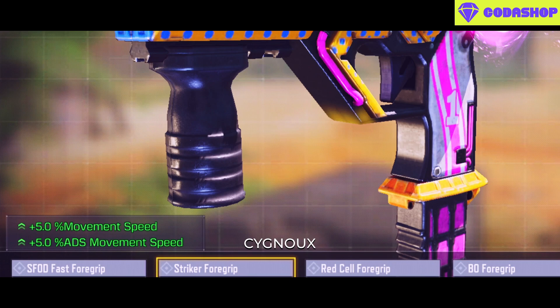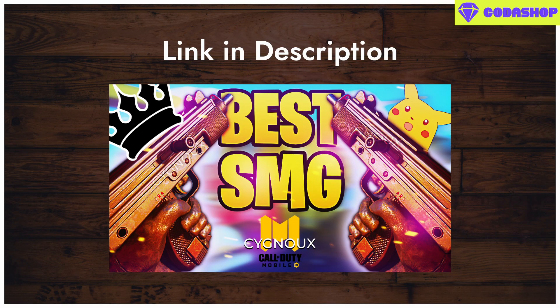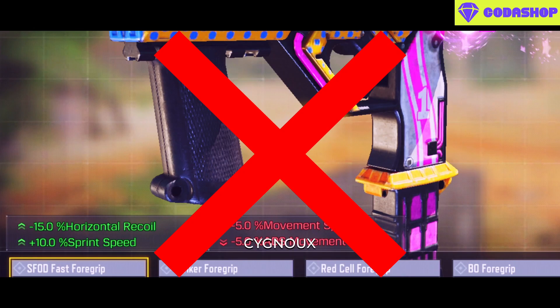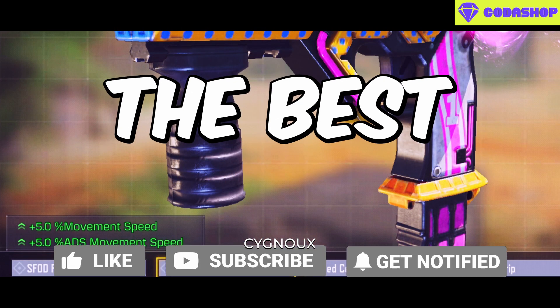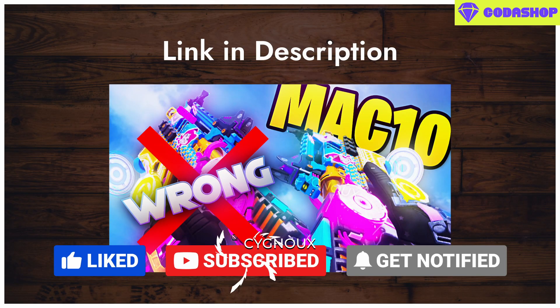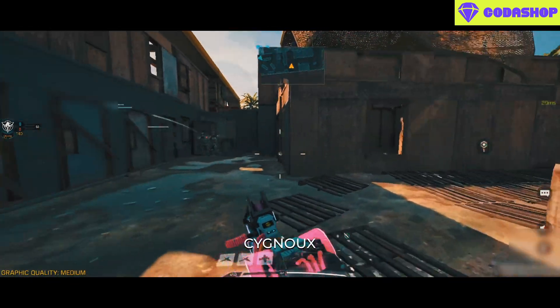This is why I recommended the striker foregrip even before the Mac 10 was officially released, because we know these final details. SFOD grip is a poor choice — use striker foregrip as it's the best grip available. For the best Mac 10 gunsmith builds, check out this video. Hope that clarified some doubts, and bye.